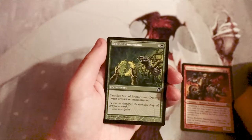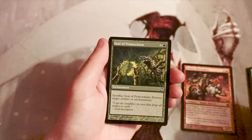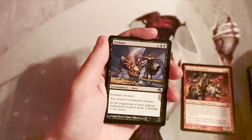Seal of Primordium is an enchantment for one and a green — you sacrifice it to destroy target artifact or enchantment. This is prime sideboard tech, absolutely fantastic for the sideboard, but not first-pickable.